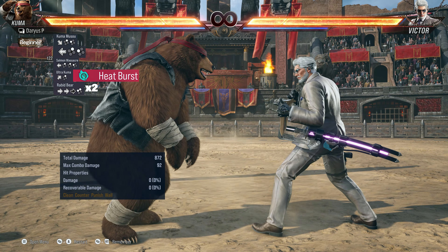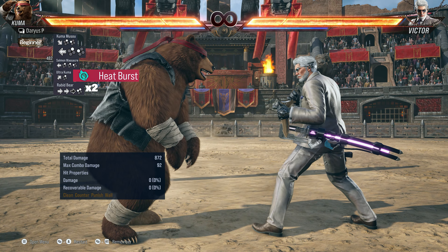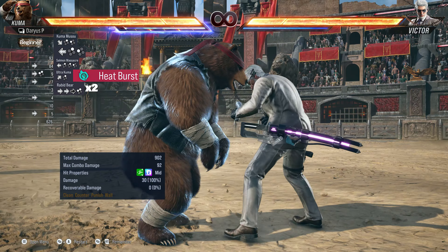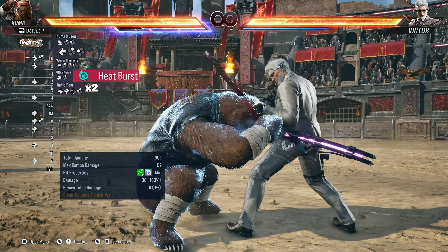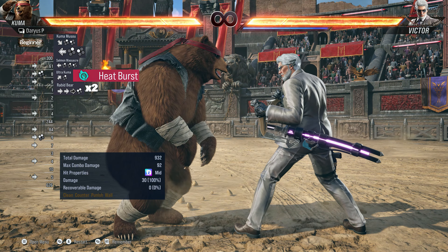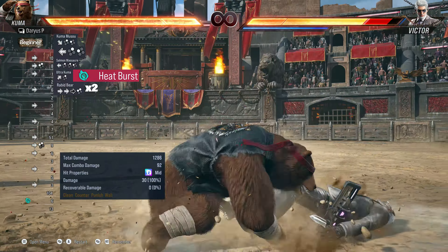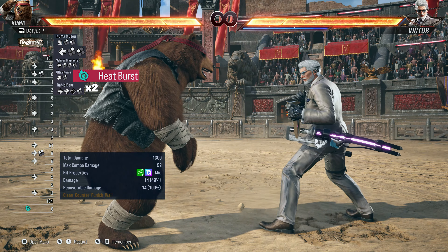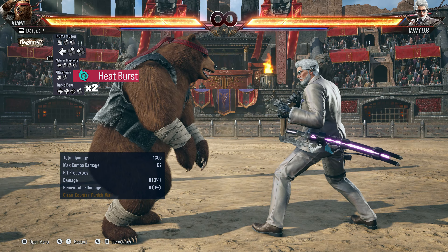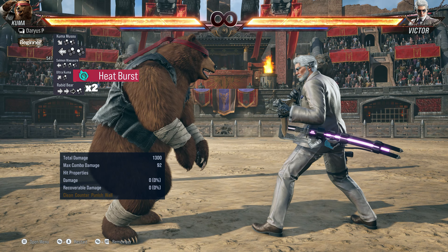After the heat burst, we're going to end this combo with two Rapid Bears — four four four one plus two. Now if you are not in heat it will look one way, but since we will be in heat it's gonna look just like that. We want to do that move two times in a row — Rapid Bear twice. Let's do this.